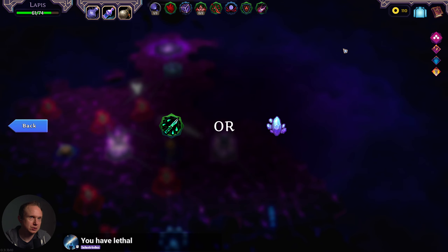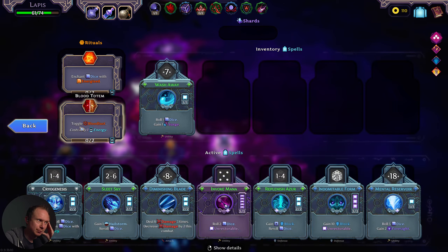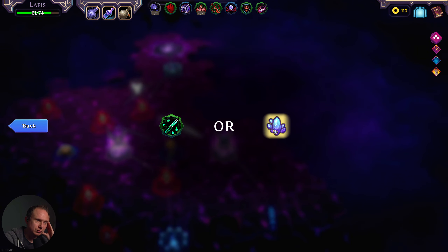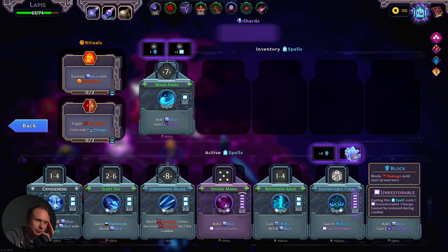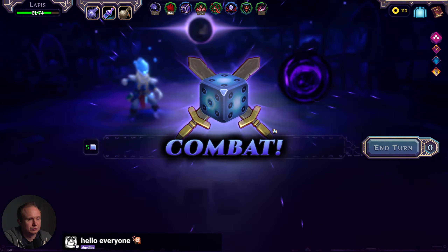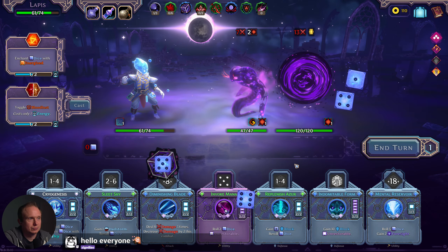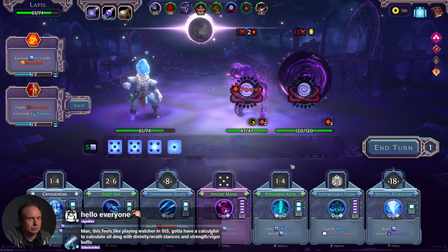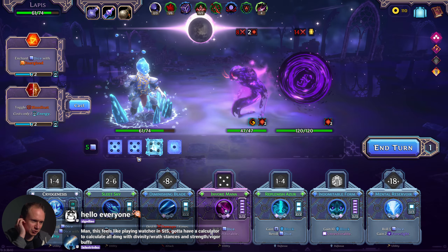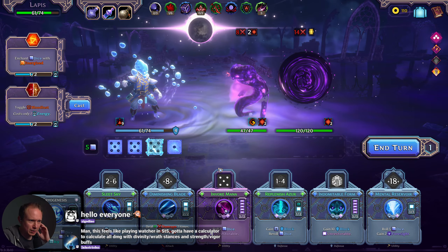Whenever a spell deals unblocked damage, apply one Poison — it doesn't seem terrible. Indomitable for more charges I think is very smart — let's make sure that we don't run out of those on the final boss. Feels like playing the Watcher in Slay the Spire — gotta have a calculator. Yeah, there's a little bit of that going on here.